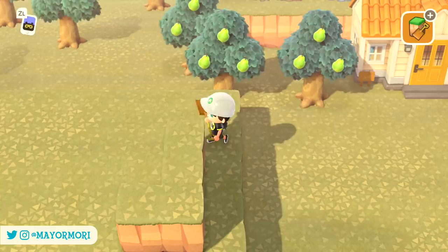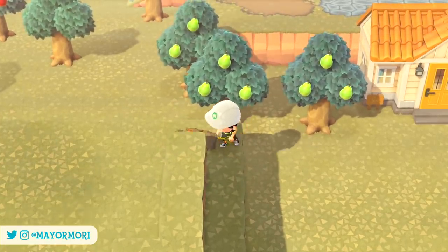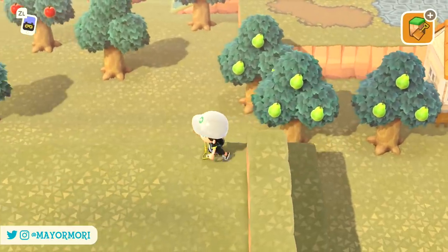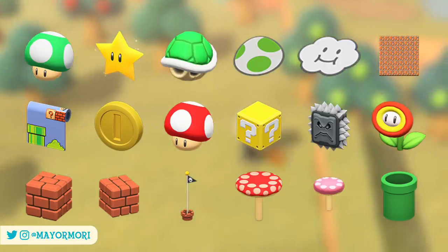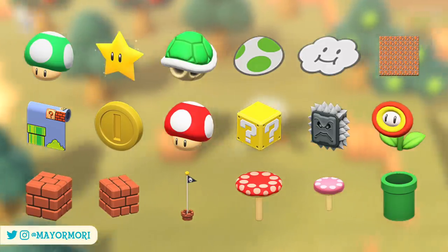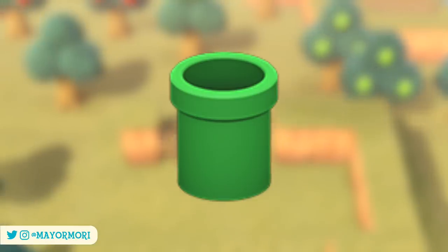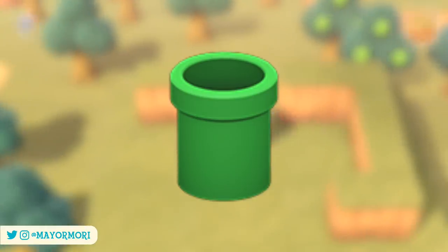It is March the 1st in Animal Crossing New Horizons so the Mario update is here in full and we have access to all of the Mario items in the Nook Stop, in the Resident Services or through the Nook Shopping app on the Nook Phone. One of those items is of course the pipe, which introduces a new mechanic that allows you to warp around the island by jumping in the pipe and exiting somewhere else on the island.